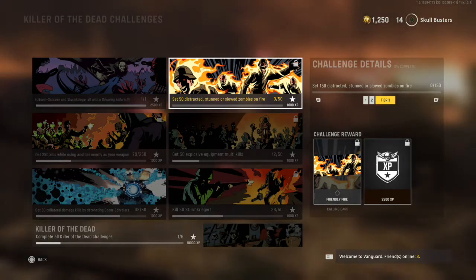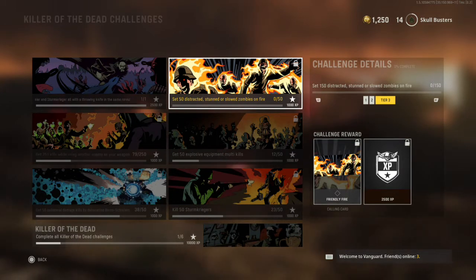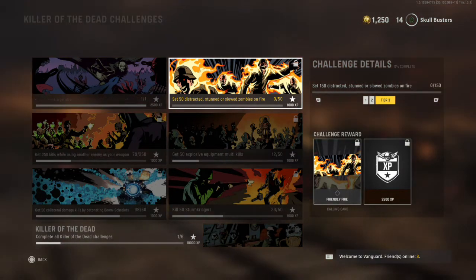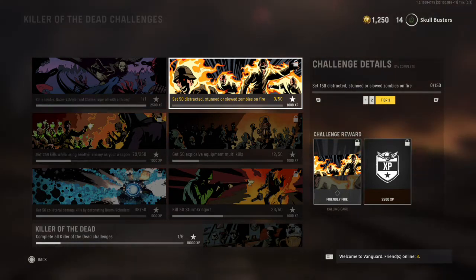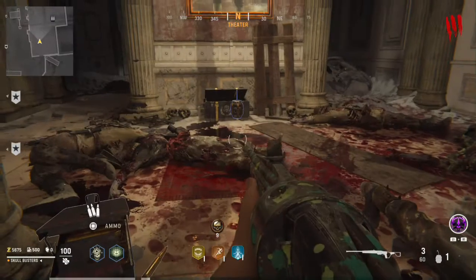What is up guys, Matt from Skullbusters, and today we're on Call of Duty Vanguard Zombies. This is going to be a calling card challenge once again, and this is to set 50 or 150 zombies on fire while they are distracted, stunned, or slowed. So let's get straight into it.